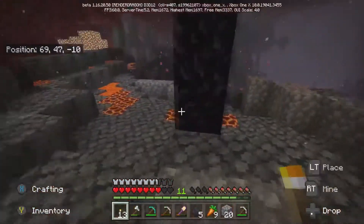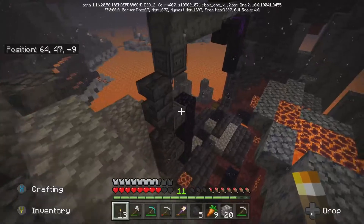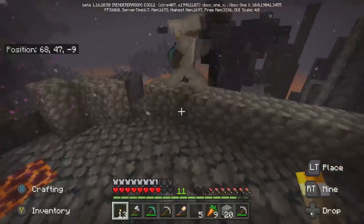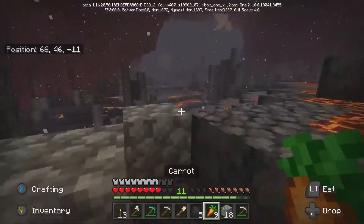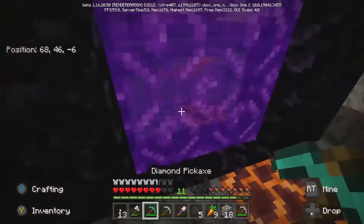There wasn't much in that chest down there by the smashed portal — there was a couple of magma charges. We'll show you them when we get back and stuff. So we're gonna go back now and continue what we're doing this episode.